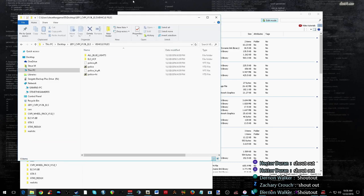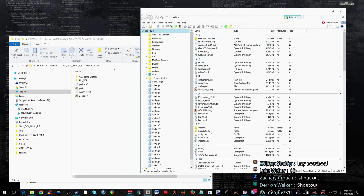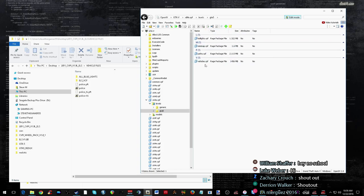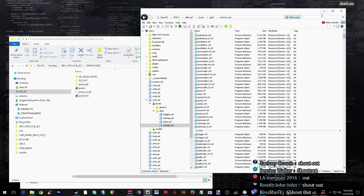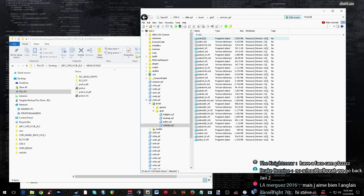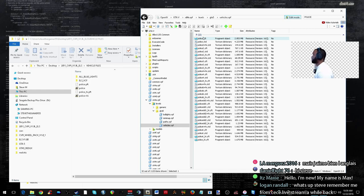So this is what BX Buck's new cars look like. He wants to install it in the police slot. So we got to go to this folder — Level GTA 5 and vehicles. I'm not sure which one I have installed for police. Shout out to Ronit. The face cam is going to be blocking the screen.